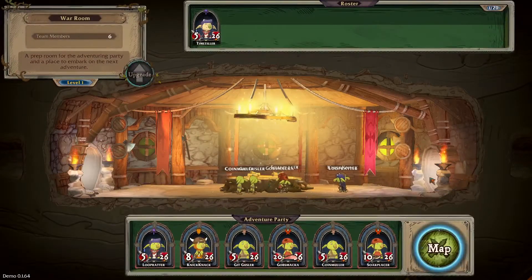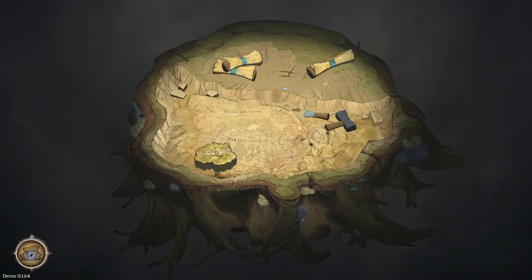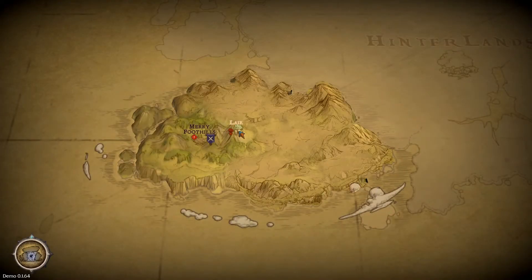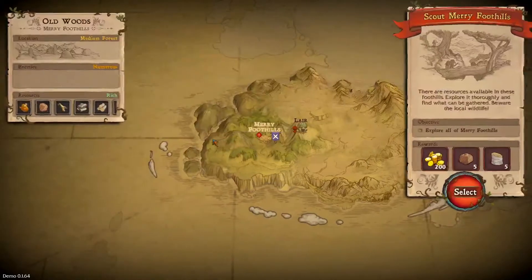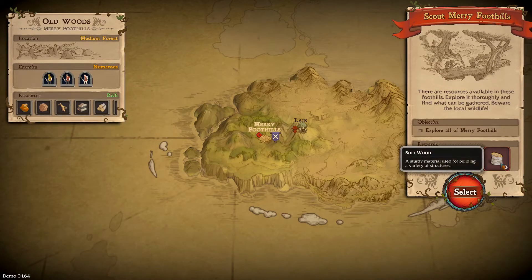Now that we can change the names, we're going to go to the map. Old Woods - we're at the layers where we started, but now we're going to go to the Merry Foothills. There's a desperate adventure and some enemies, and a shabby adventure with a lot of resources - very rich environment. We can get some gold, sandstone, and wood. Let's go!